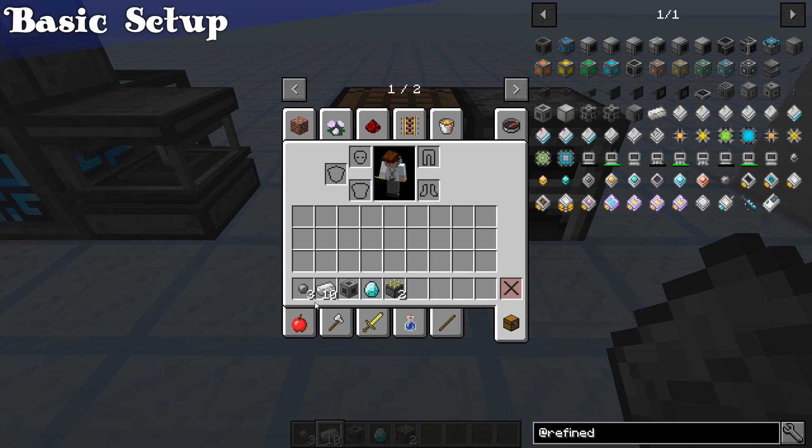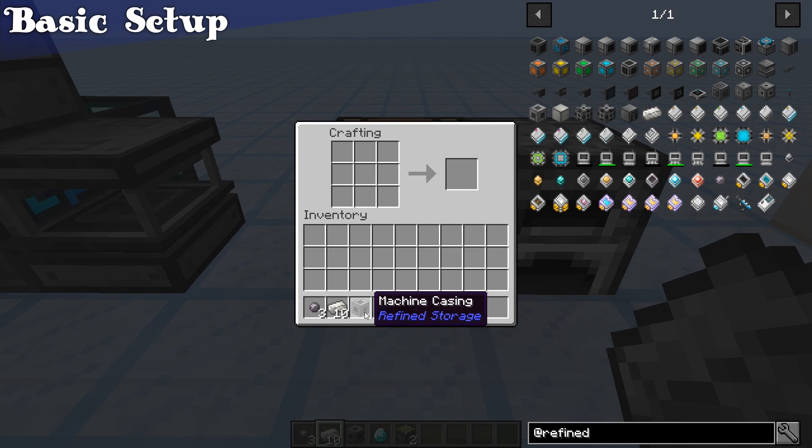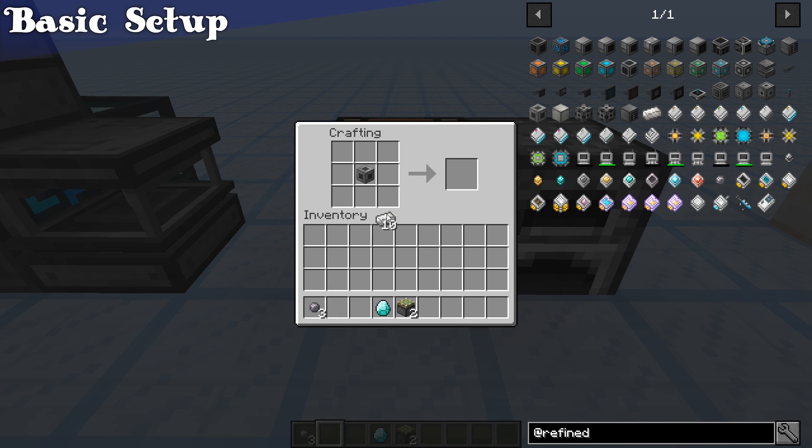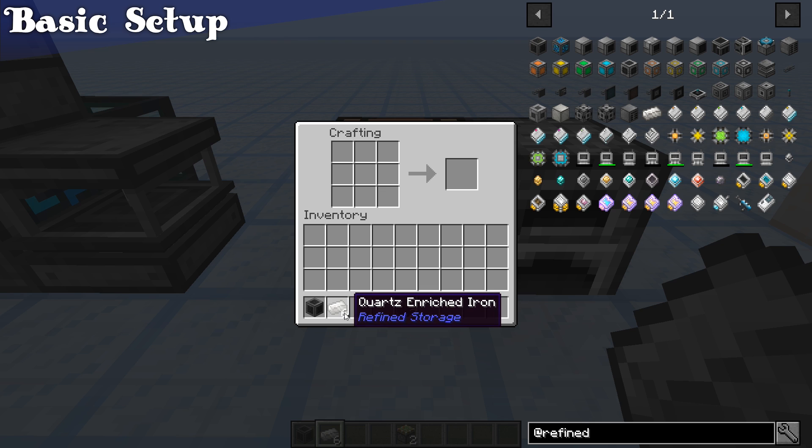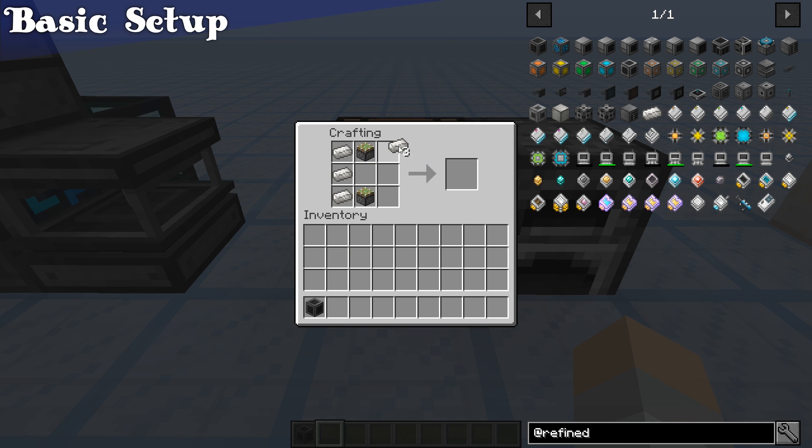Then we're going to turn those pistons into sticky pistons. Now grab 3 silicon, 10 quartz enriched iron, 1 machine casing, 1 diamond, and 2 sticky pistons. Put the machine casing right in the middle, 4 of the quartz enriched iron in the corners, the 3 silicon in the side slots, and the diamond in the top slot. Take out the controller. Then put the sticky pistons in the top and bottom middle, line the sides with the quartz enriched iron, and take out the solderer.